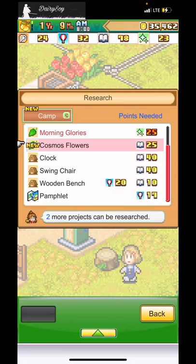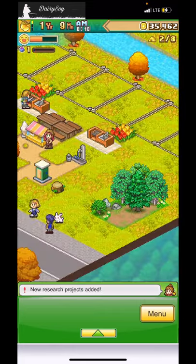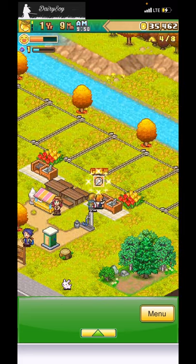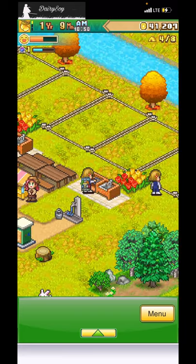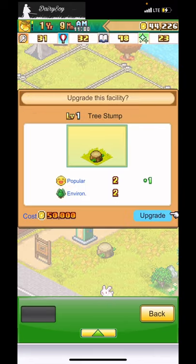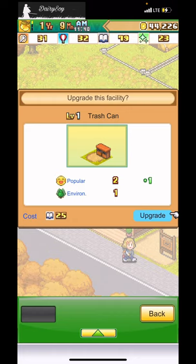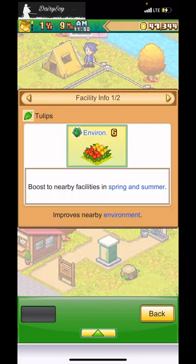I also want to place cosmo flowers near the bug habitat — and a camping class would be cool. Let me check my research. I have a good amount of the reading points. The upgrades cost either cash or balloons — I don't have many balloons. I'll upgrade the one that costs a single resource point, since it's good to improve facilities early on.